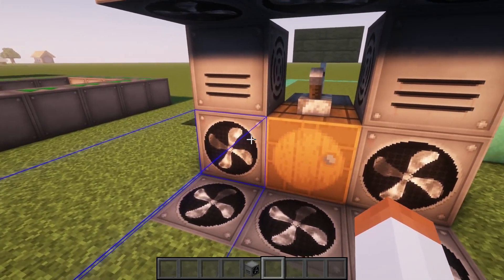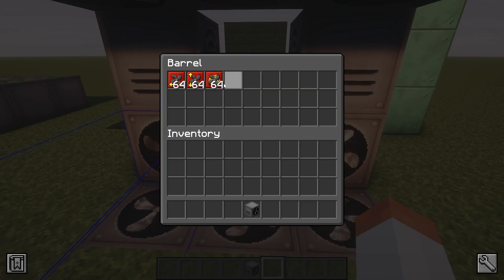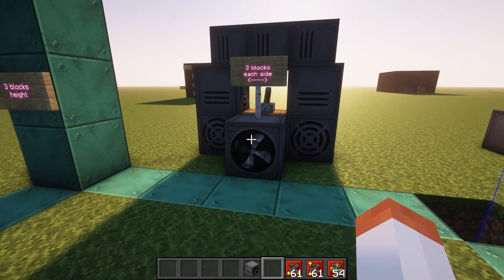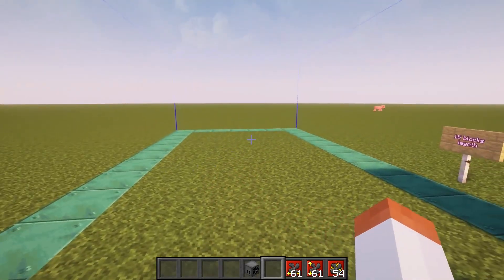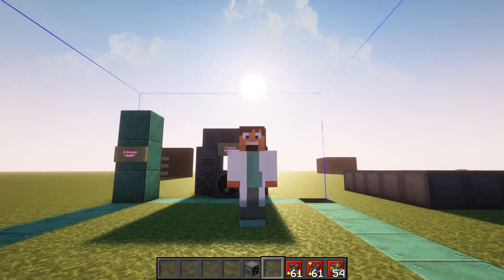Luckily we can increase these by a significant number using upgrades. We have width upgrade, height upgrade, and distance upgrade. These upgrades affect those parameters by one block each, and in a single fan you can put a maximum of 10 upgrades of each type. Here's an example of a fully maxed fan — as you can see the area of effect is pretty huge.